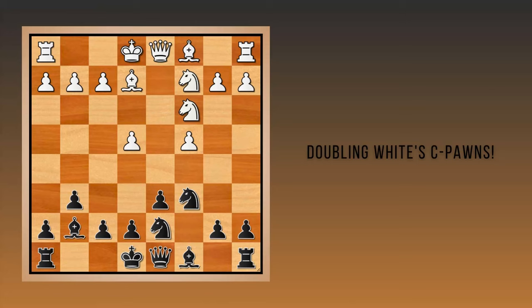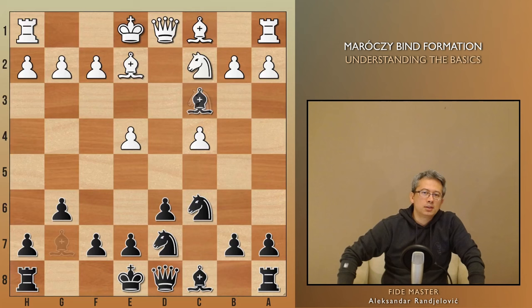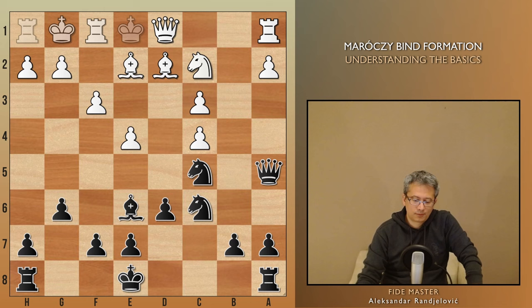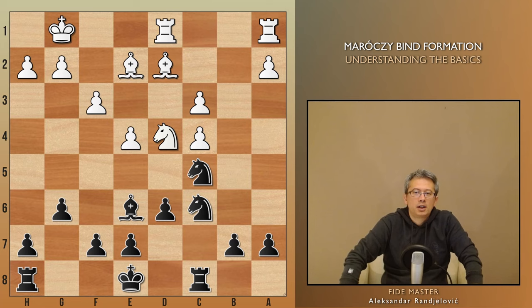Another interesting idea for black is possible if we haven't castled yet — to severely weaken white's pawn formation by trading our best minor piece, the dark square bishop, for the knight on c3, doubling the c-pawns. If there is a way to immediately put pressure on white's queenside defects, it's definitely a sign that this is an opportunity not to miss. For example, in this position we can take on c3, attack the e4 pawn with knight c5, provoking f3, and continue harassing white's pawns with queen a5. Then develop the bishop to e6 and play queen a4. The engine suggests knight d4 for white, allowing us to trade queens, which proves that black's idea worked perfectly well.